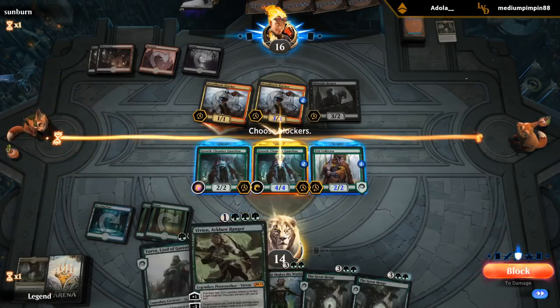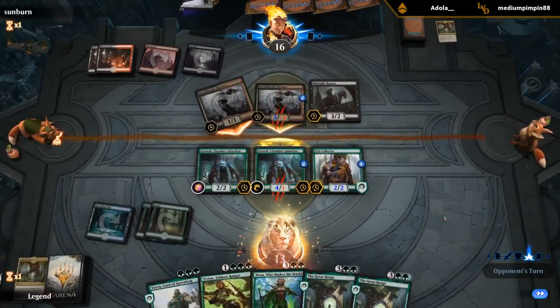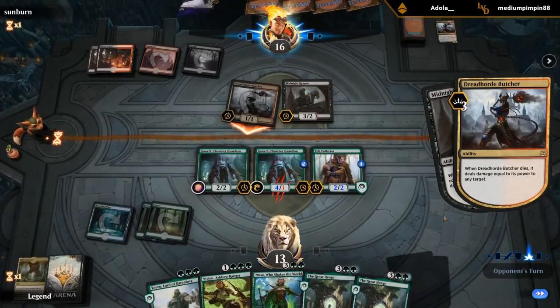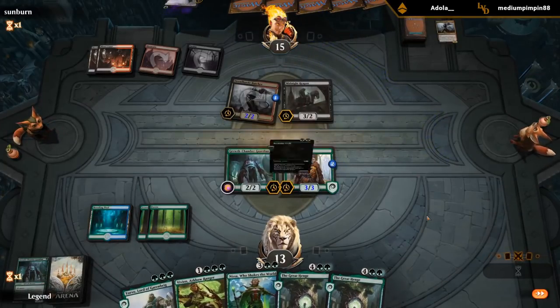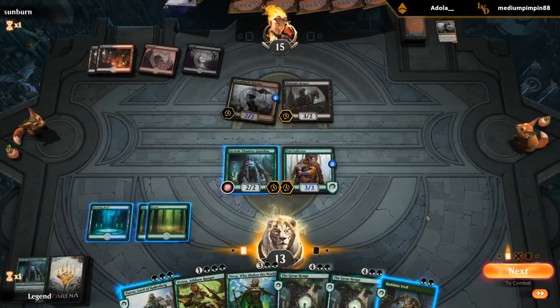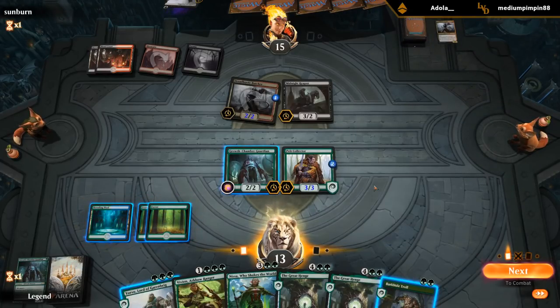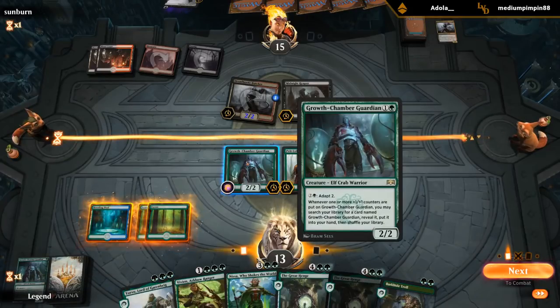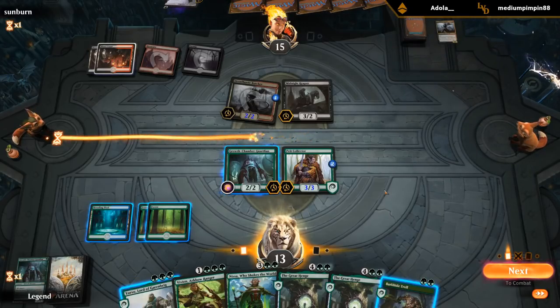I could just block the 1/1 Butcher — let the 4/4 get a counter — but then things might get out of control. I can block here and just trade for the Butcher, let this become a 2/2, and take it from there. I'd much rather draw a land, kill the Reaper, and make trades instead of trading with the Reaper while it's in play. Opponent had a tough choice and decided to go for the Growth Chamber Guardian. Still no lands. If I play Yorvo, Pelt Collector also becomes a 4/4.